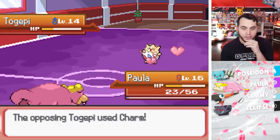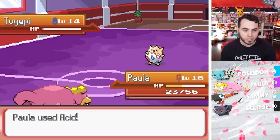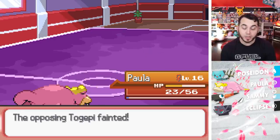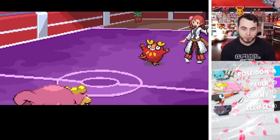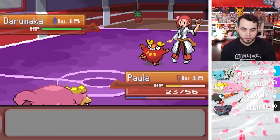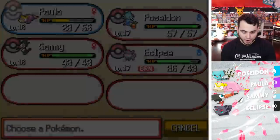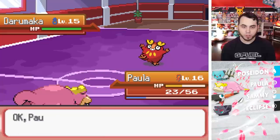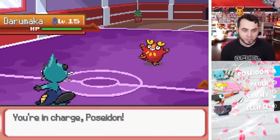All I've got to do is get through this Darumaka and I think we're good. If I didn't do that little bit of training, I think we would have been in trouble. This is level 15 — 'Unleash your Burning Passion.' Speed boost. All right, Poseidon, this is what you're made for. Poseidon is such a fitting Mon for this game too, I feel like.